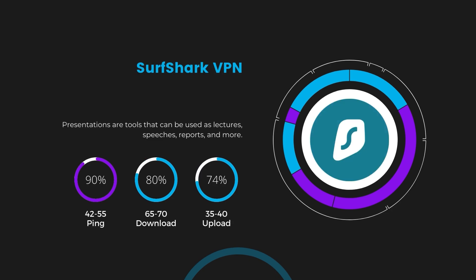Next, we have Surfshark, which showcased a higher impact on ping, keeping it in the 42 to 55 milliseconds range. Surfshark's performance is particularly noteworthy for its minimal reduction in download and upload speeds, coming in at 65 to 70 megabits per second and 35 to 40 megabits per second. This positions Surfshark as a strong contender, especially considering its unique offer of unlimited simultaneous connections.